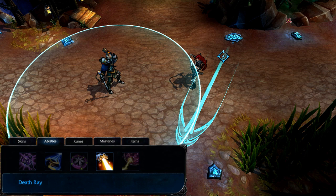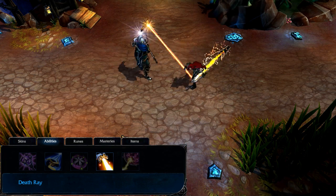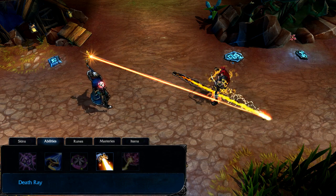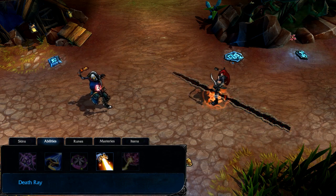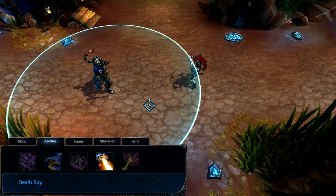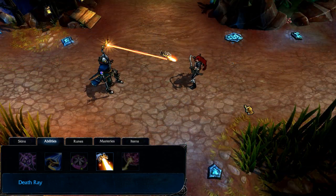Death Ray allows you to choose a start point and a trajectory, damaging all enemies along the path. If Victor upgrades to Augment Death, then Death Ray will deal bonus damage over time to every target it hits. As an area of effect spell, it's more useful mid game than early game, so I max it by level 13.